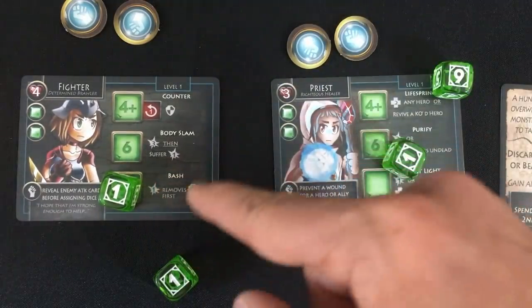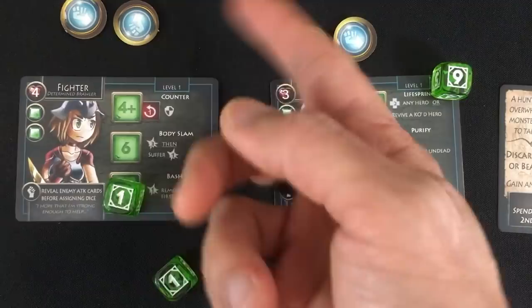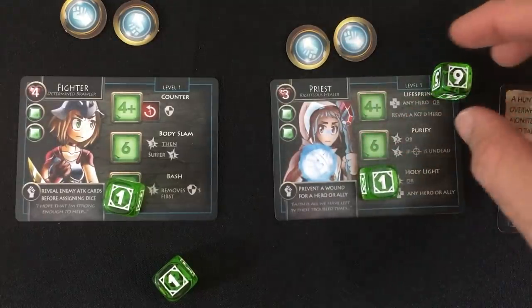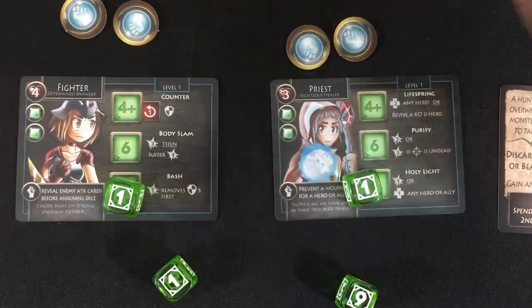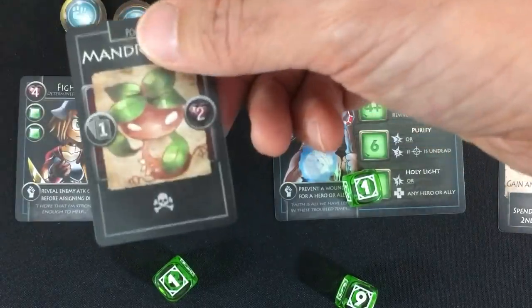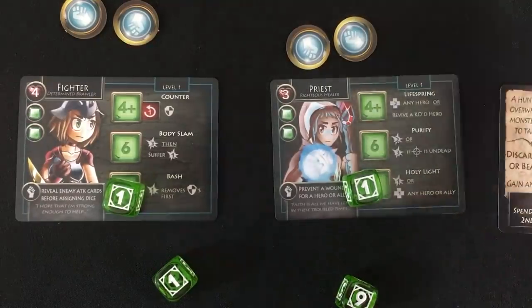Neither of these guys get shields, but shields and block tokens basically just prevent damage on a one-for-one basis. Now the vines are going to get their own attack card, which might make us lose a die. But I think if we both do a one we're probably okay, and she can do one damage. Our Mandragora only has two damage and no shield, so if they both do a single damage, they should be able to take him out right away before he gets a chance to poison anybody. This should keep us pretty safe.